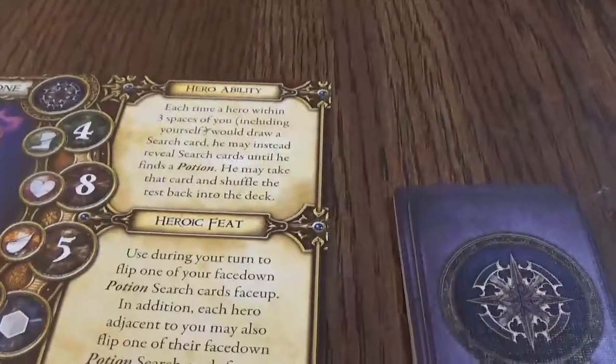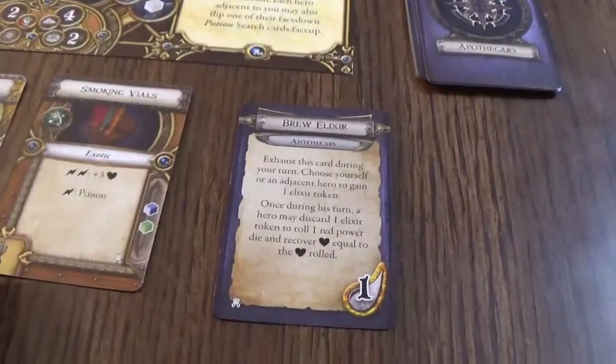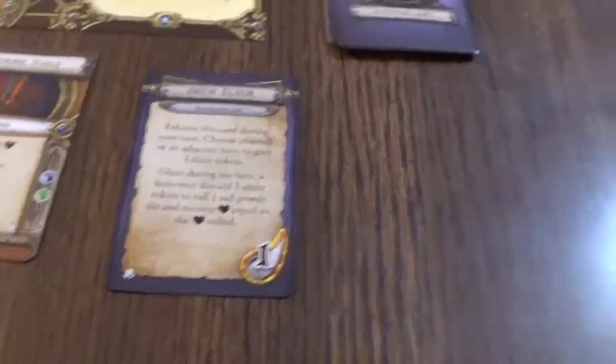We have our new character — Ula Grimstone. She's an apothecary. We're going to give her to Dawnblade, but she has this smoking vials ability which is actually pretty good, and she can brew elixirs.